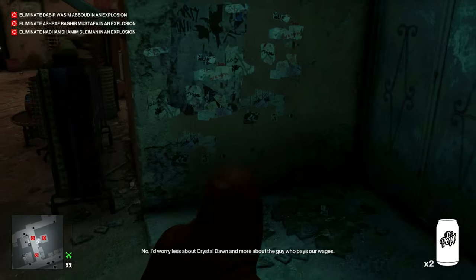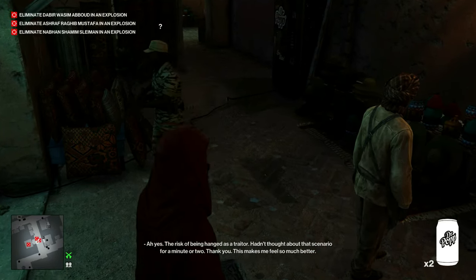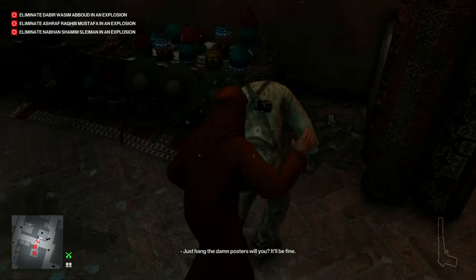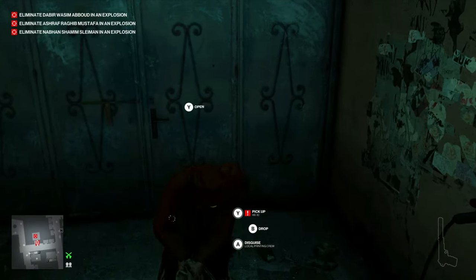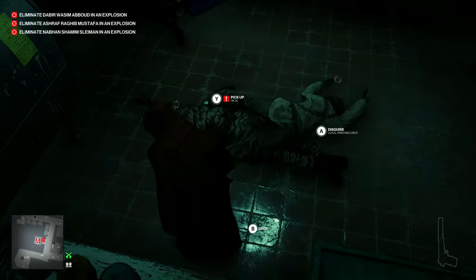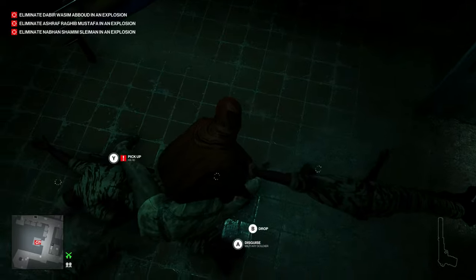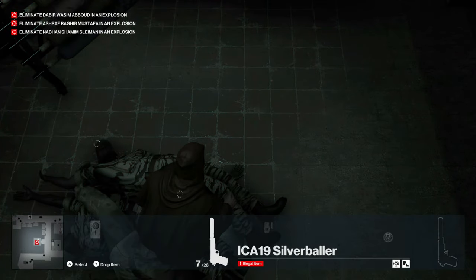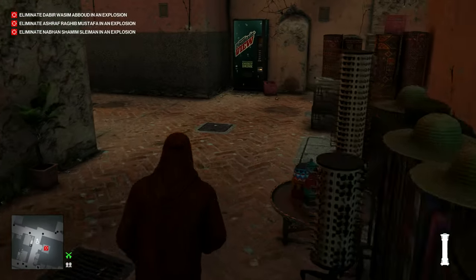Once they're in place, let's knock them both out quietly so nobody else hears. We can drag both of their bodies in and pile them all on top of each other. We'll drop our breach charge right in the middle of everyone and pull the trigger as we're running towards the exit.